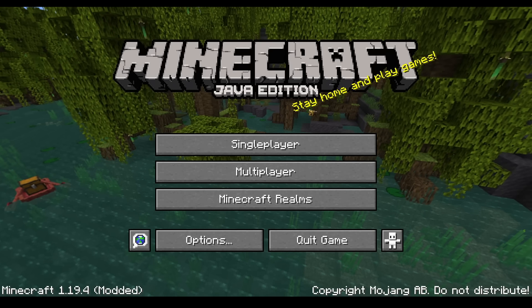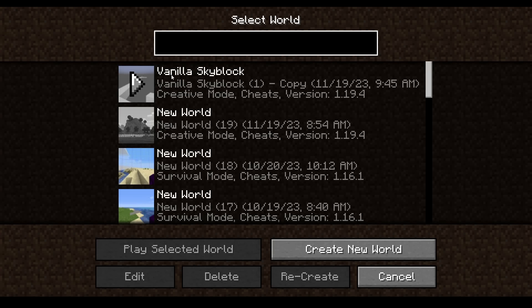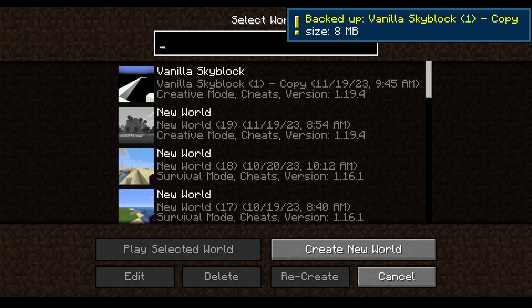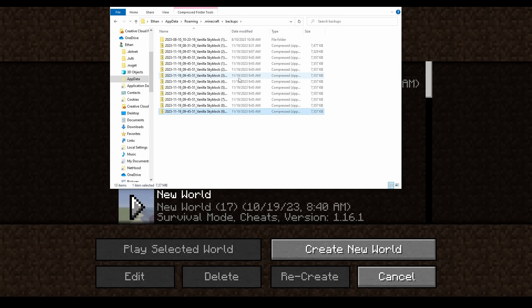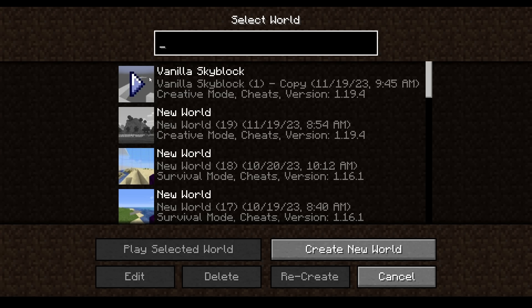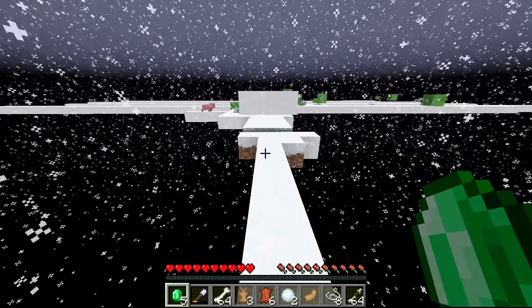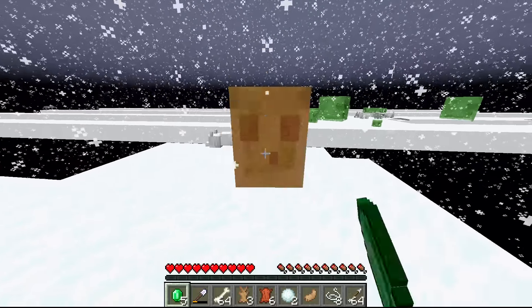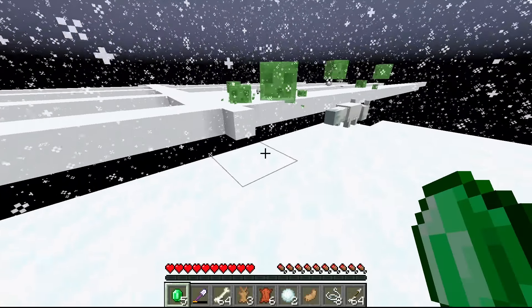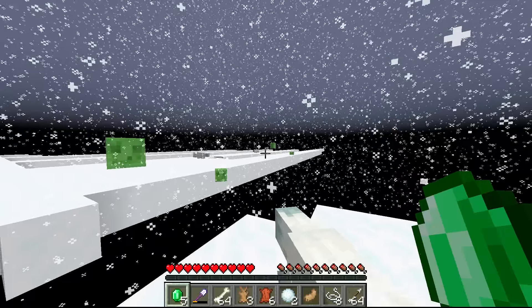Finally, the wandering trader spawn delay is at 1200 ticks, which means I can take this world, make a backup of it. If I go to my backups and take this most recent one, I can paste it a bunch of times and go back in. I'll start the timer, run towards the middle of the island, and then after around a minute or a little more, if a wandering trader hasn't spawned, then the backup is a fail and I'll just try the next backup.